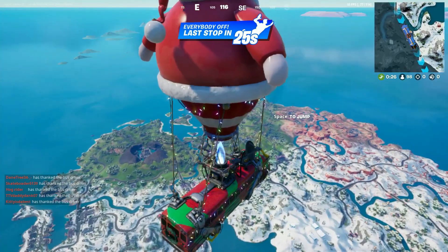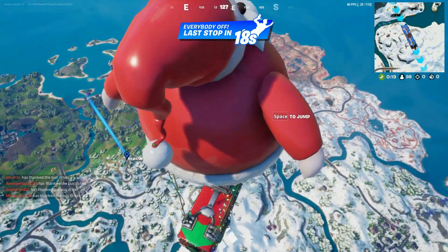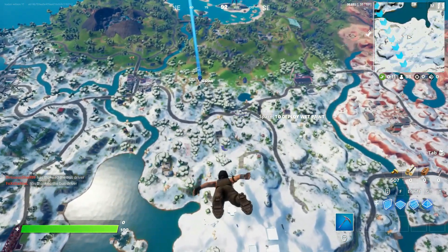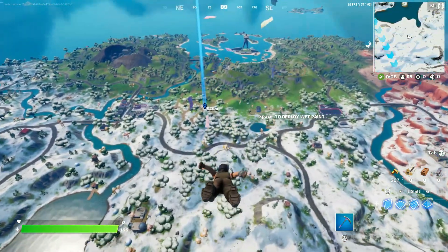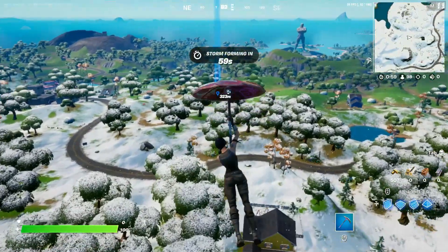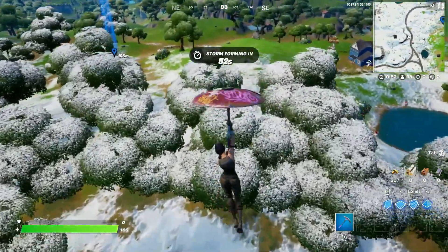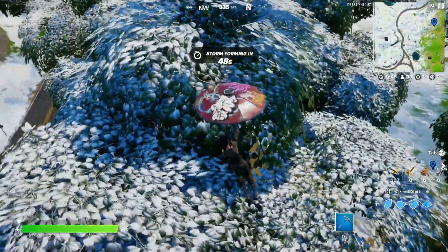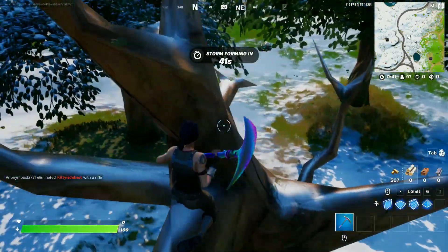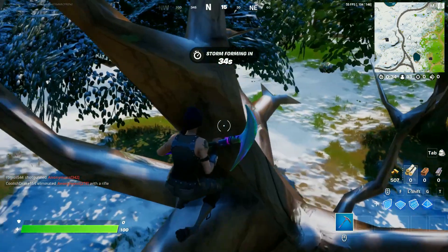For the next hiding spot, find a nice central location on the map, anywhere outside maybe a little spot for second zone. Run out of the bus and find a tree in a large area — somewhere with a lot of trees. Hide in a tree because if there are a lot of them, the likelihood of getting knocked down is slim. You can usually make it to the second or third zone which is a good amount of arena points. You can even use Spider-Man's to get up there and catch people lacking — that's the third spot.